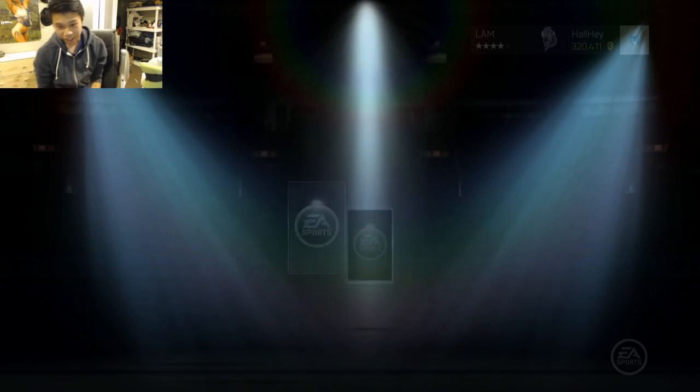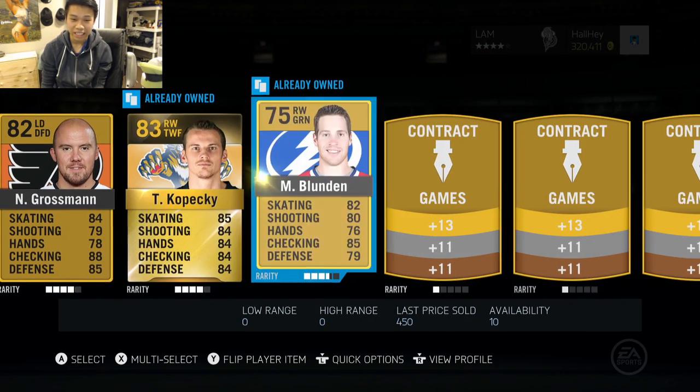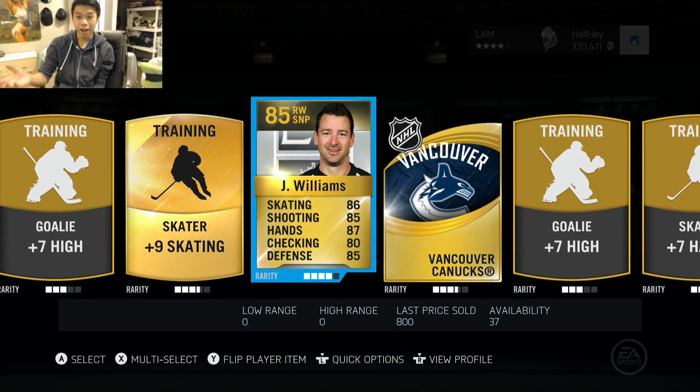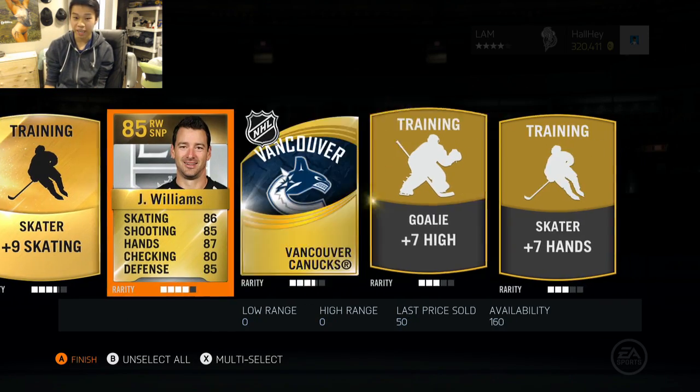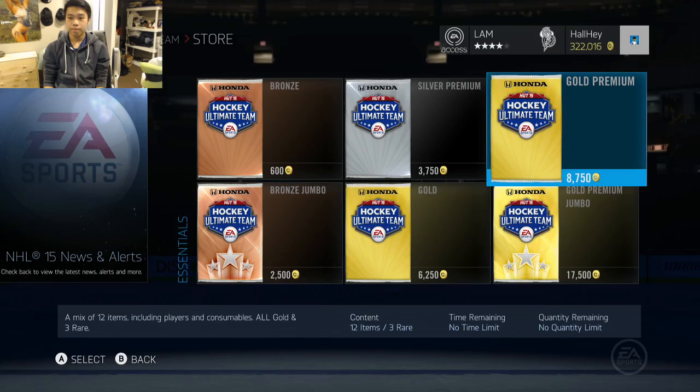Hopefully we can get lucky on the first pack. Let's see what we get — something 90 overall plus. We got Kopecky, Grossman, Brendan — plus seven high — Justin Williams, not a bad pull, 800 pucks worth, but he is an 85 overall. I'll send him to the collection. Next pack — pack number two, let's see what we get, please an 85-plus at least.